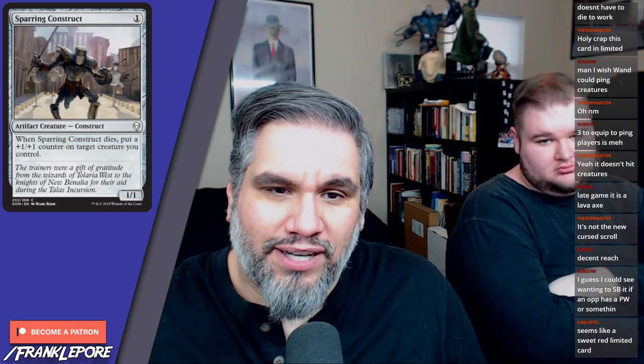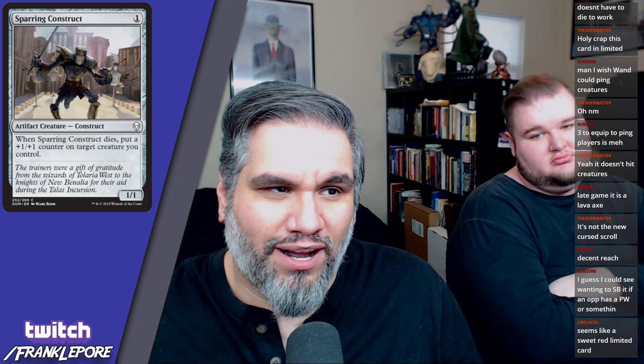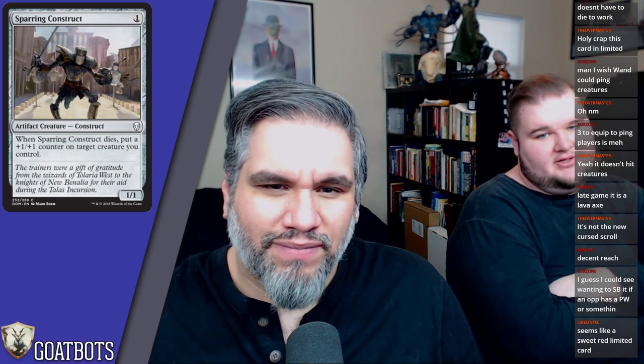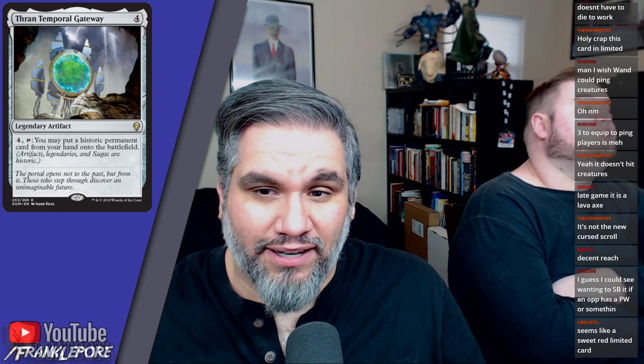Sparring Construct — one-one for one mana. When Sparring Construct dies, put a +1/+1 counter on target creature you control. He just has affinity — it's literally Arcbound Worker. Pretty much. I like all these cards because they're doing that card's thing without calling it the card or having the card's actual mechanic printed on it.